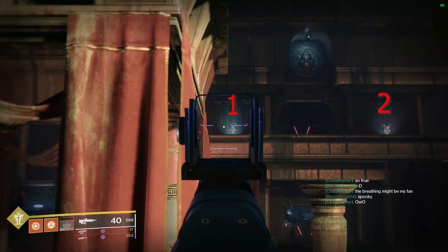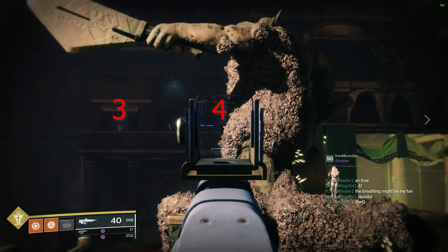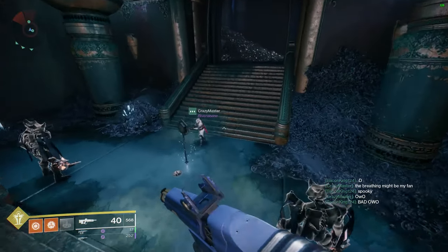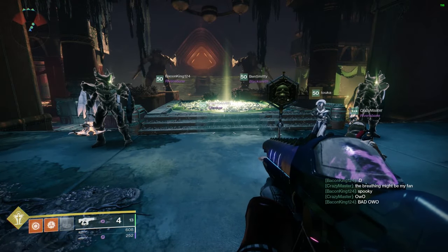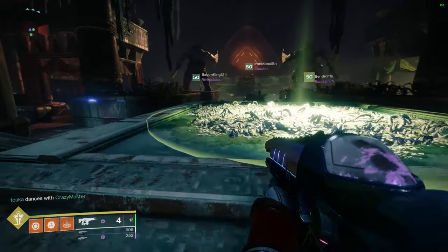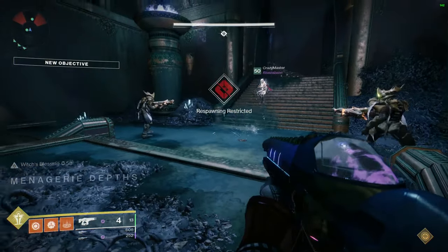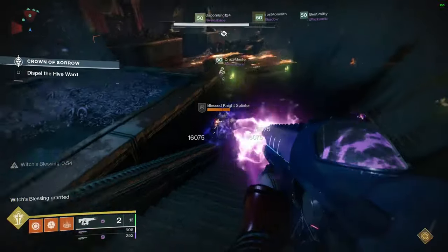To start the Flawless, it's very simple. There are six levers in the room, and you must hit all six around the same time. There's two on the left side on the balcony, two on the right side on the balcony, and then two on the torches right when you enter from the spawn. After you have started this, it will say Kallus has accepted your challenge — congratulations, you have started the Flawless of the Raid.